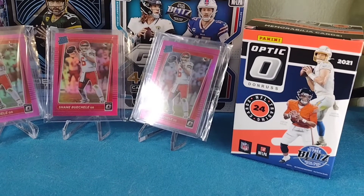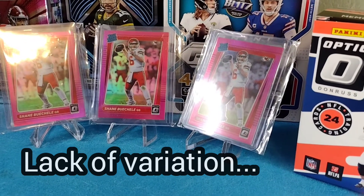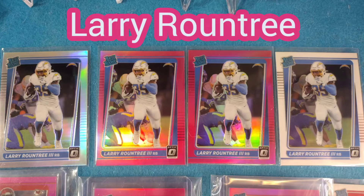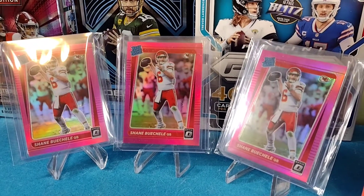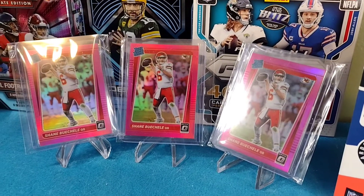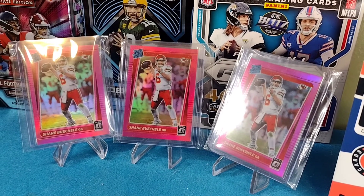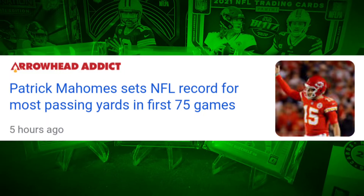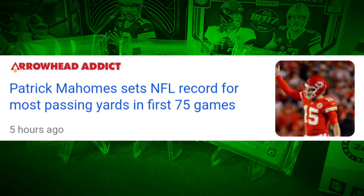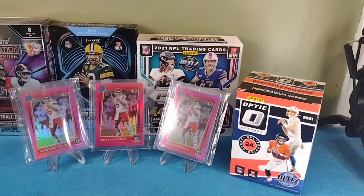I don't know how on God's green earth this happens, but out of all the boxes I've opened - I think four or five - there was not a lot of variation in who I pulled. I pulled a ton of Travis Sentient Jr., which isn't that bad, but I pulled a ton of Larry Roundtree - I probably have six or seven, and three pink parallels as well. This was the Shane Buchel box. I'll be honest, I don't think he's gonna do anything with the Chiefs, but maybe he'll have a future somewhere else or just be the backup for years to come. I can't see Mahomes going anywhere anytime soon. If you're a fan of Shane Buchel, this was a monster box. That definitely factors into my review.